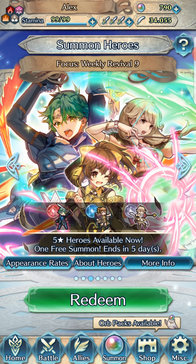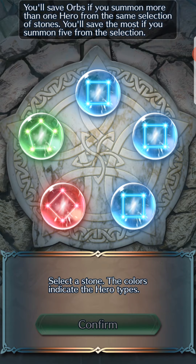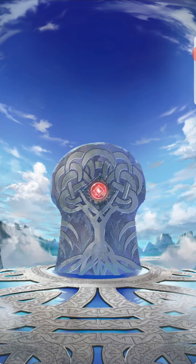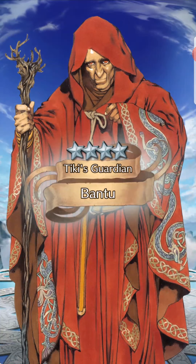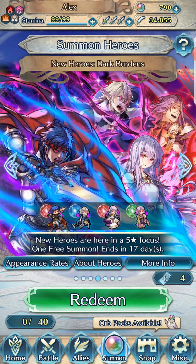Let's get to it. The only unit I don't have is Delthea, but Fallen Delthea is better than regular Delthea. We have Ohm at plus two or plus three, so we'll go for him. And we get a free Bantu — that's it for that banner. Not touching this one yet.